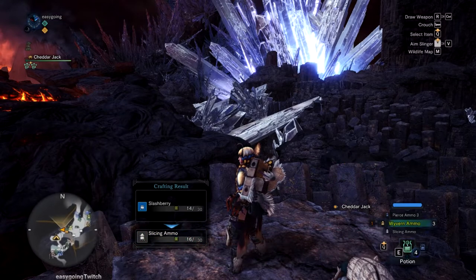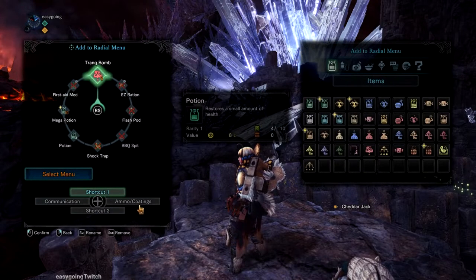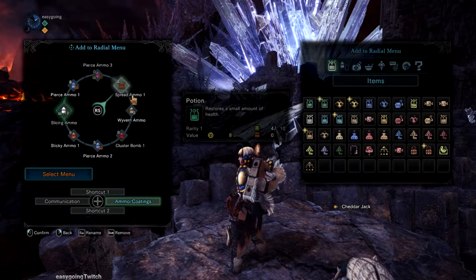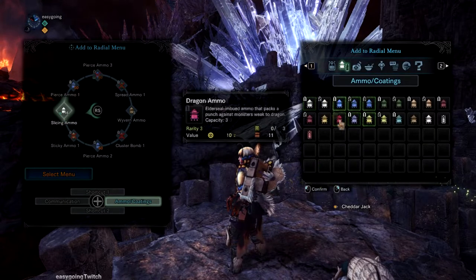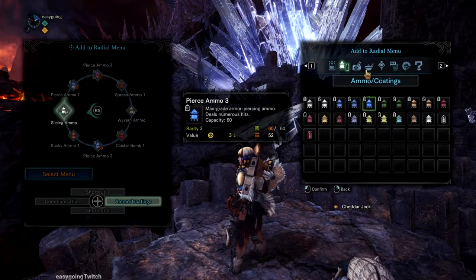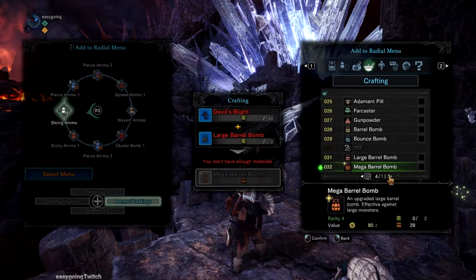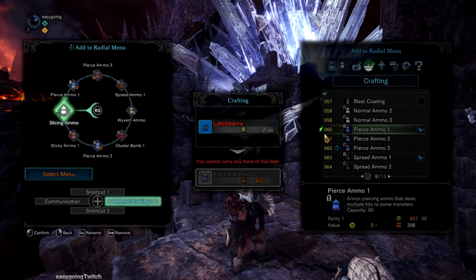There you go, and another tip: when you customize the radio menu and want to craft ammo, you can't just select the ammo directly — if you just went there it wouldn't craft it. If you try to put these on your radio menu, you have to go to crafting and then select the ammo that you want so it'll craft. And that's it.